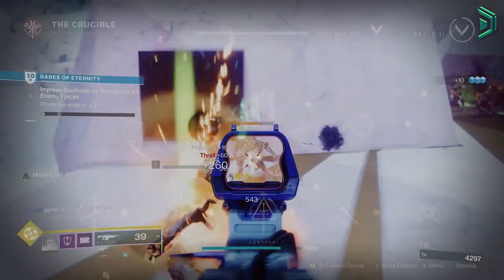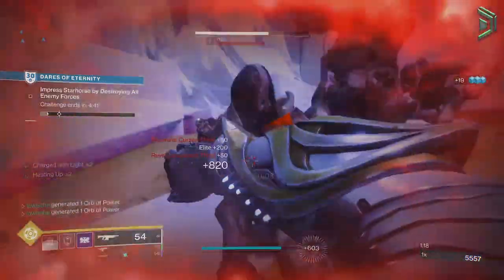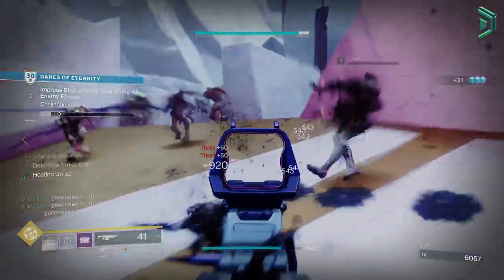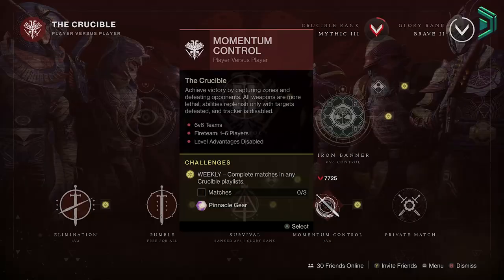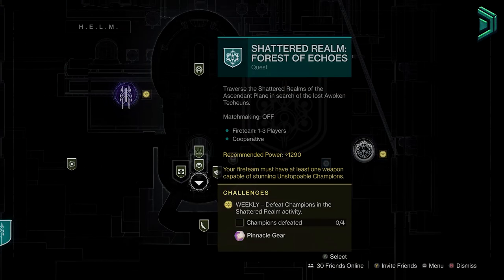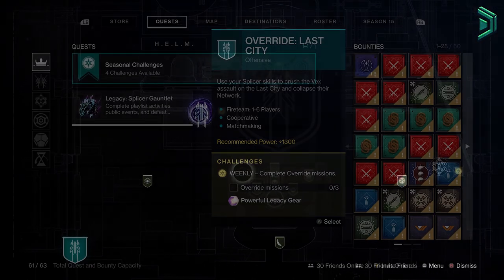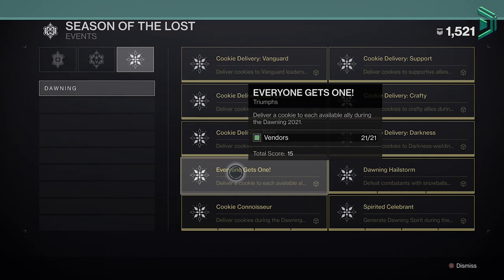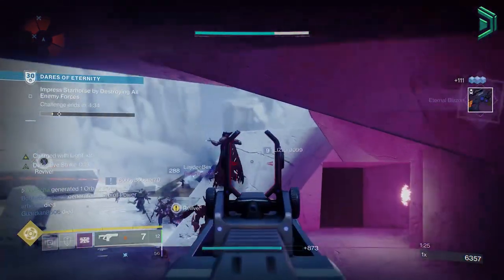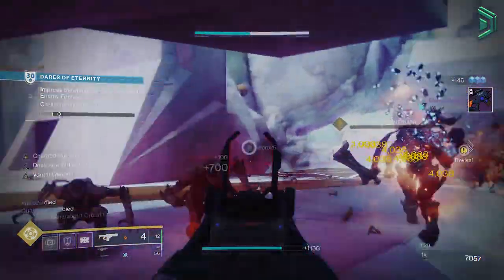Trials of Osiris ends on Tuesday at the weekly reset, which is every Tuesday. This reset is where most things reset or change, like powerful and pinnacle rewards, nightfall rotations, raid challenges, Eververse cosmetics, crucible game modes, seasonal activities and so on. At the start of a new season, the first few weeks can introduce new quests, triumphs, and other new content at a weekly reset. Most players will come into the game every Tuesday at reset time just to see what's new and grind out anything exclusive to that given week.